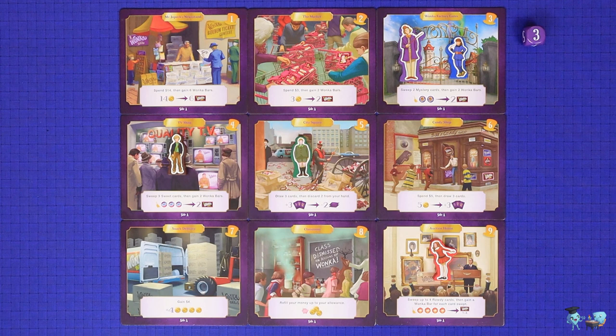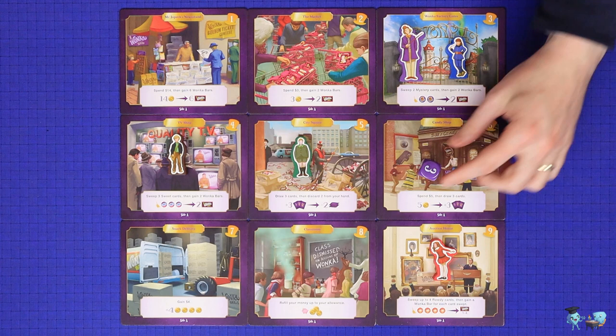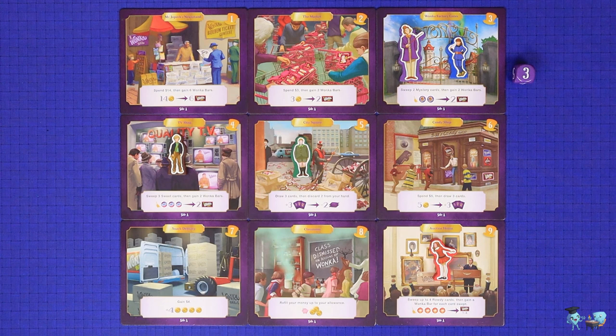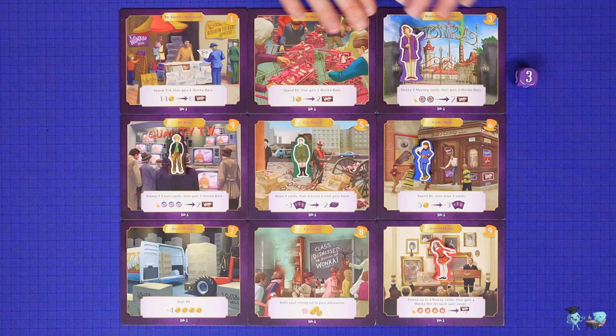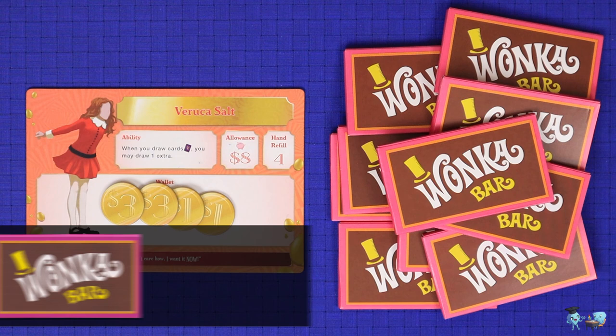Once you've finished with your 2 actions, check to see whether you are on the same location as Wonka. If you are, he gives you 1 Wonka bar for free — take one from the supply and add it to your collection. Then roll the purple Wonka die and move Wonka to that location. If he rolls his current location, then he'll stay where he is. Wonka will roll and move only if a player has interacted with him; if he's on a space by himself, he will stay put until someone comes to visit. Note that the Wonka die only goes up to 6, so he will spend the whole game in the top 2 rows of the board. Once you've checked for Wonka and moved him if required, play passes to the player on your left.